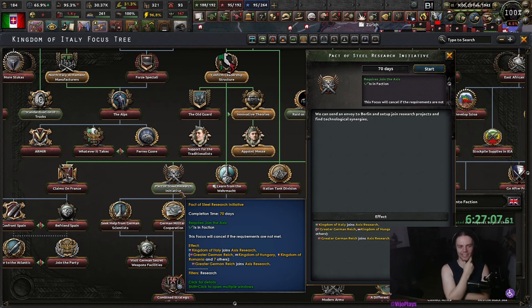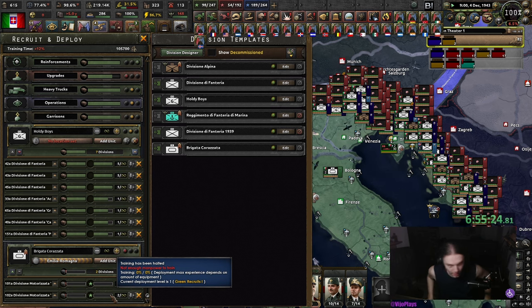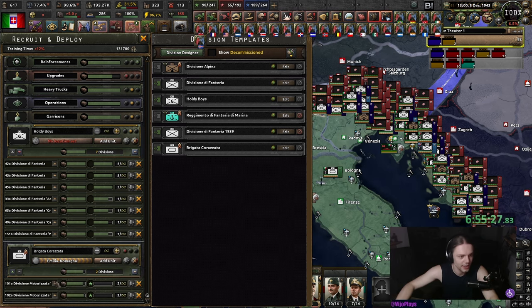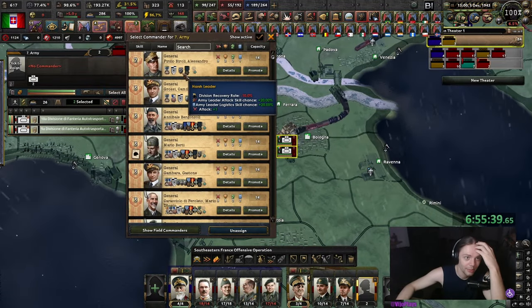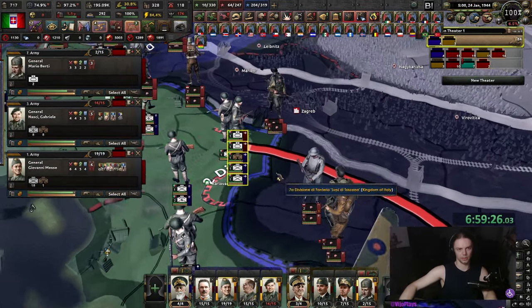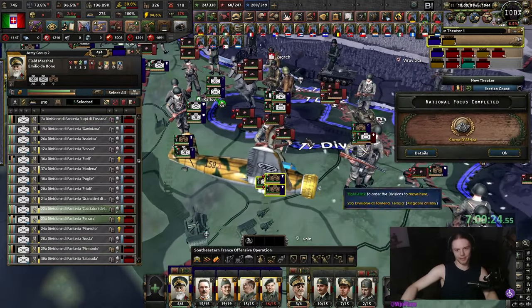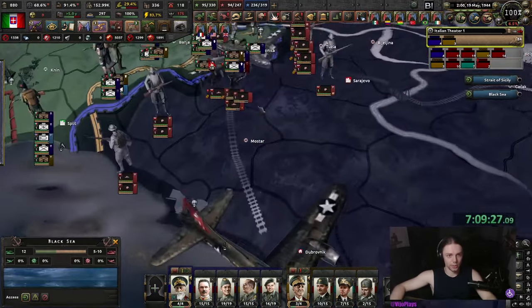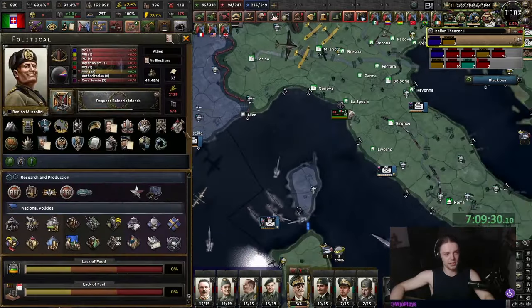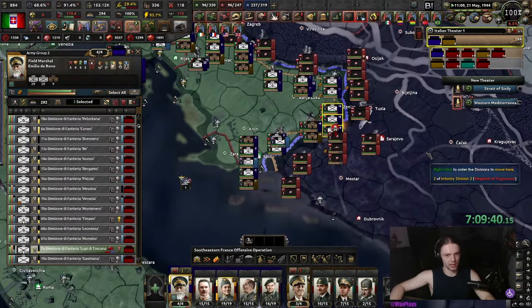That is certainly one way to do this focus. The only requirement is that we have completed 'Join the Axis' and that we are in a faction — we don't have to be in the Axis itself for this focus to work. There we go. 1943. 1944. I can finally get two tanks out — unbelievable. Bulgaria and Romania are falling right now. France is almost freed, and we are slaughtering the rest of the Yugoslav population.